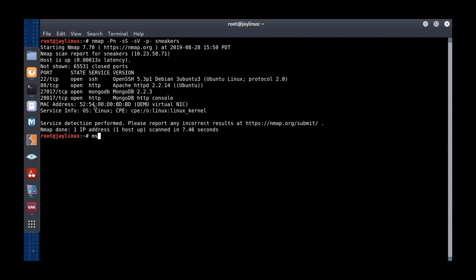We have a new NMAP scan that shows a MongoDB database. We have port 22 for SSH, port 80 for web, and two other ports: 27017 and 28017 — those are MongoDB. We've got MongoDB version 2.2.3, which is why I love the version scan. If I look that up, there's actually one of the only remote code execution exploits ever released for MongoDB, and it targets that version.